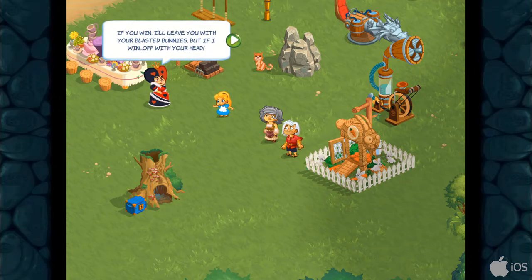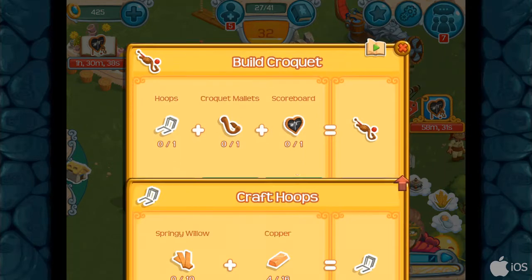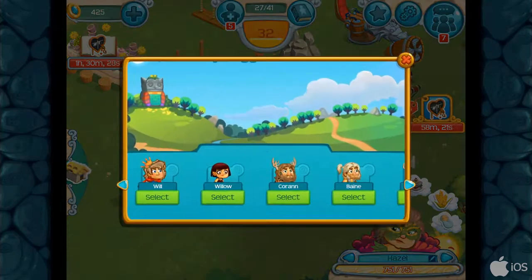'Why is the cat still there?' 'If you win, I will leave you with your blasted bunnies. And if I win, it's off with your head.' 'Evil woman.' Let's see what we actually need for the hoops - a springing willow. So it's not springing wood, it was springing willow, so it was a willow tree. I was not wrong in that. Let's gather some more springing willow then.